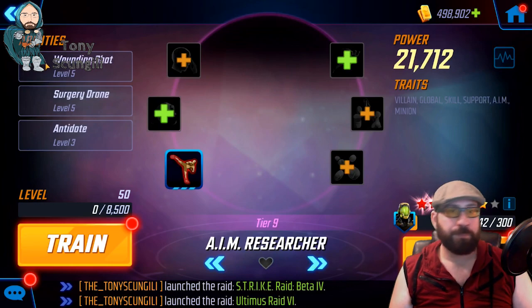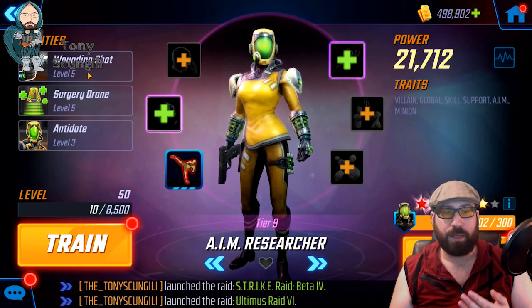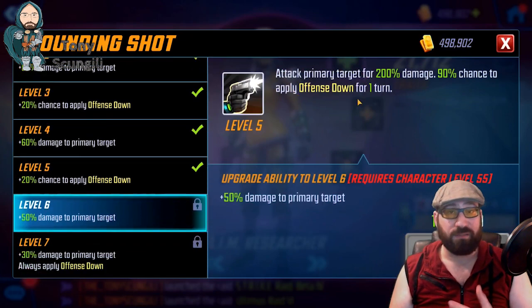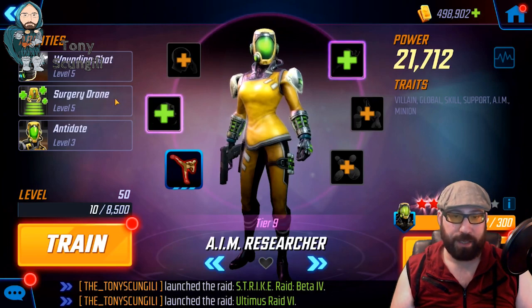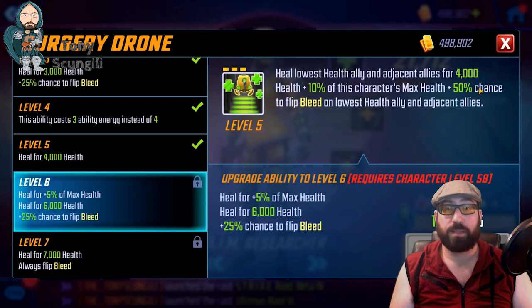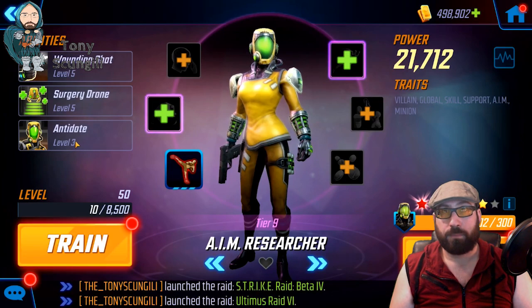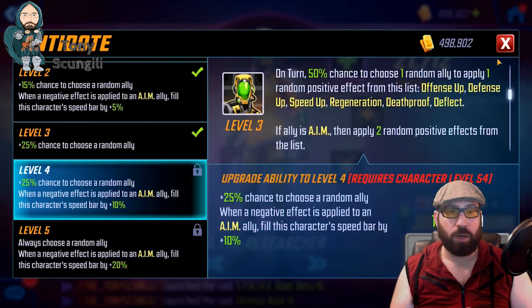Next we have AIM Researcher. The basic is roughly the same as it was before: decent attack damage and a chance to put offense down on the target. Nothing crazy there. Surgery Drone got a little bit of a change — it heals the lowest health ally and the adjacent minions to that ally. It also has a chance to flip bleed stacks. And Antidote, on turn, has a chance to give any random ally one random positive effect from a huge list, as opposed to the normal three — offense up, defense up, speed up. It also gives regeneration, death proof, and deflect. If the ally is AIM, apply two random positive effects. All in all, solid all-around healer.